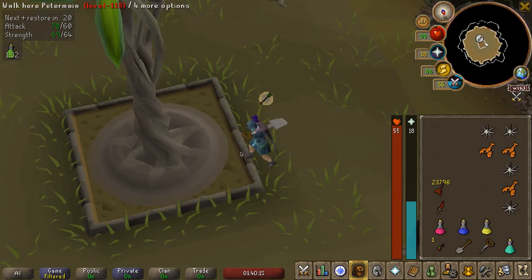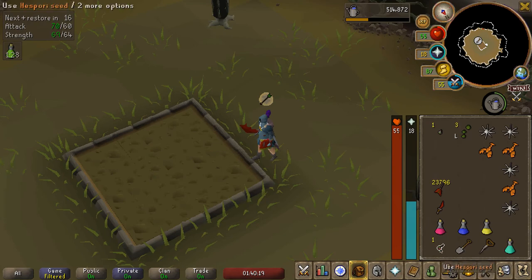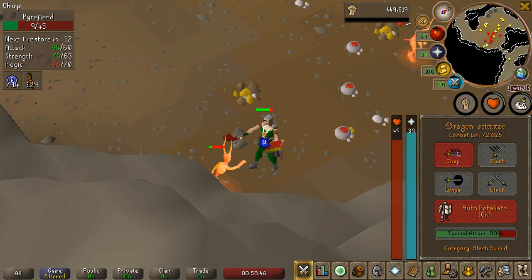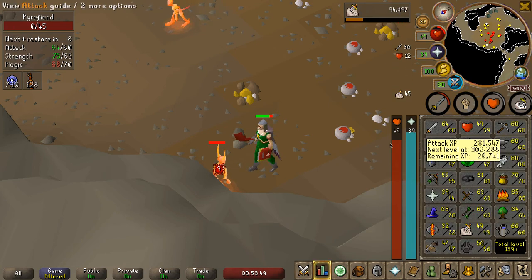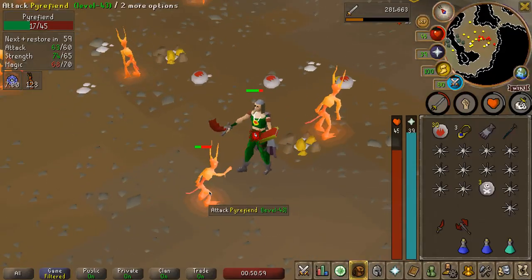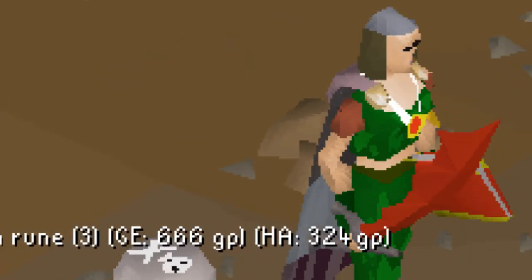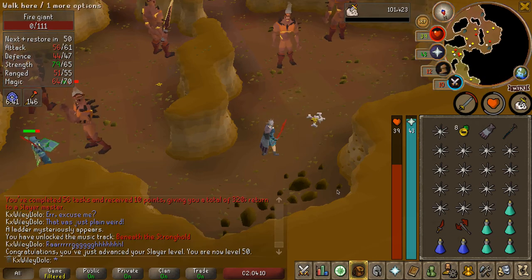Second hispori - what do we get? Not the bucket. There's 65 Strength coming in - really nice. So now we're going to switch back to attack, and once I get 65 attack we head to the Warrior's Guild to get our dragon defender. Also, these pyrefiends drop death runes and they're worth 666. There is 50 Slayer coming in - only a couple levels away.